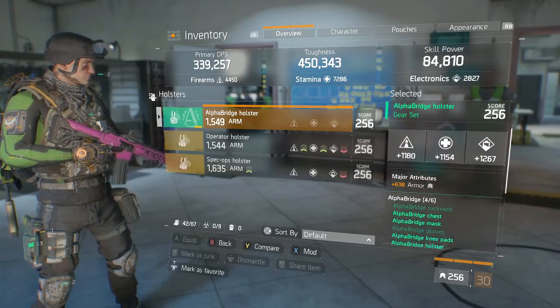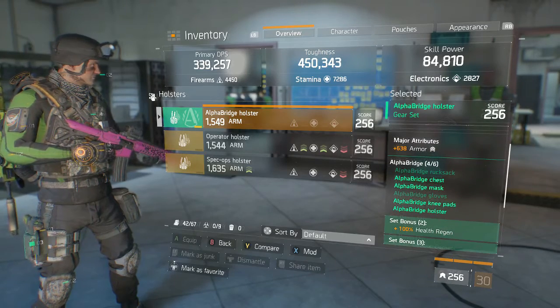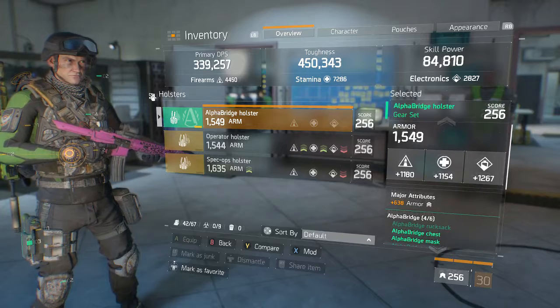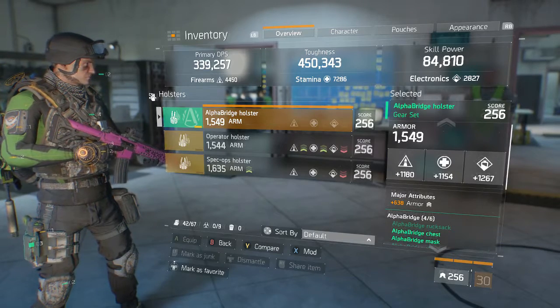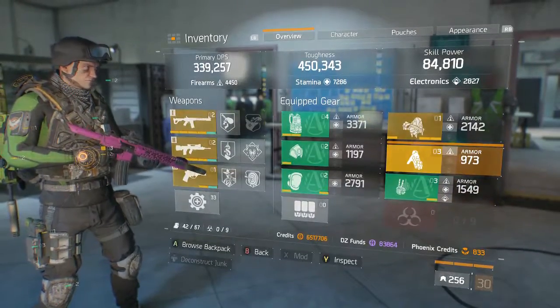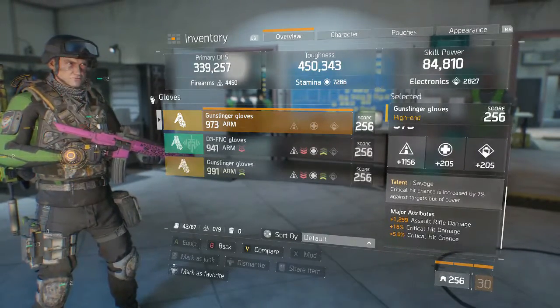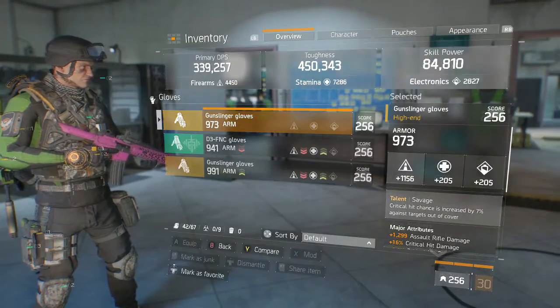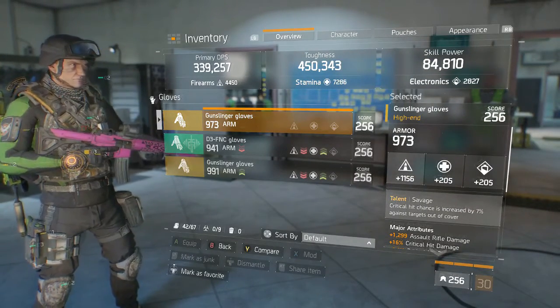The Alpha Bridge holster has plus 638 armor, 1000 fire mods, 1000 skill, and some other mods. Then the savage gloves are probably the best thing in the build — I have everything for the build including the savage gloves.